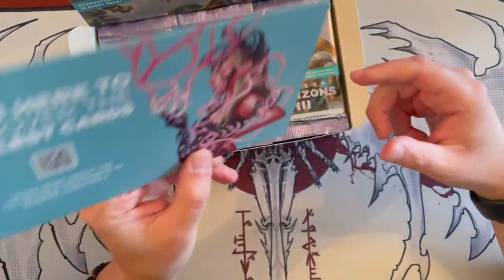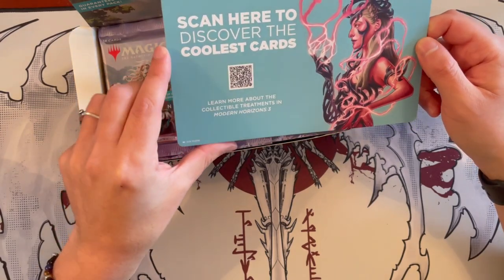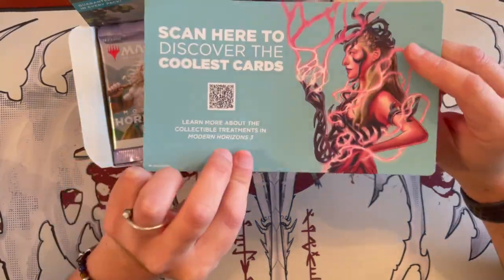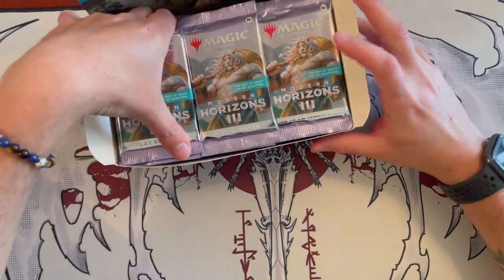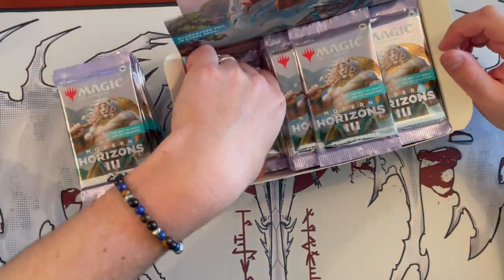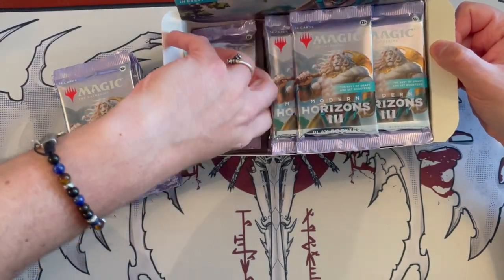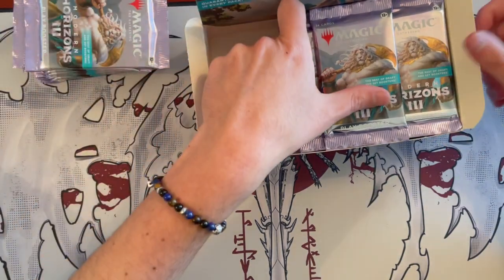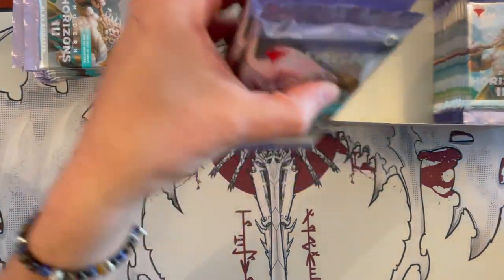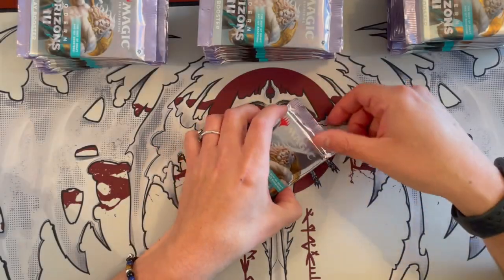Here you have the drafting archetypes. I've not had time — I've been really busy with work — I've not been able to draft yet this expansion. But if you're new to Modern in general and still want to try a little bit of drafting without too much of an expense, because it is quite expensive to draft this in store, you can draft this in Arena. This is the first Modern Horizons set that has been brought to digital. So yeah, we'll just start cracking.